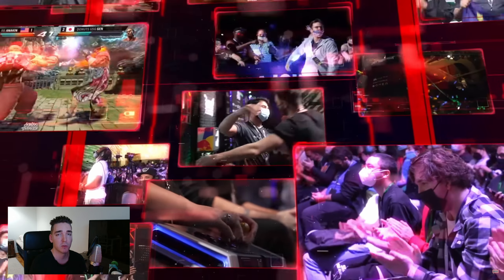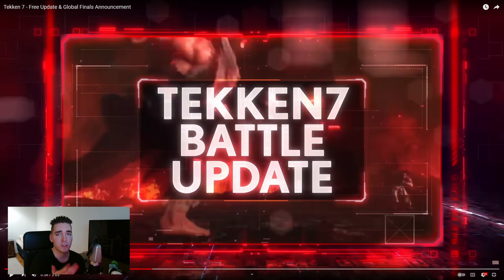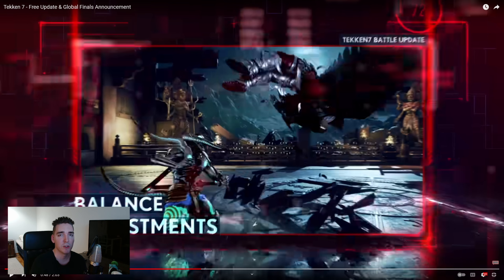Alongside the Tekken World Tour that started a few months back at CEO, during this Evo they announced a new balance patch, which was kind of unexpected because the last balance patch we got was pretty much like a year ago or something like that. Basically what we saw was more counter hit properties, mostly some natural launchers, what seems like primarily focusing on strengthening the weaker characters.